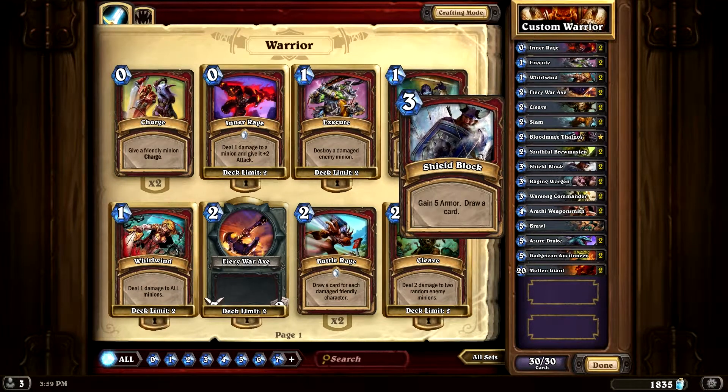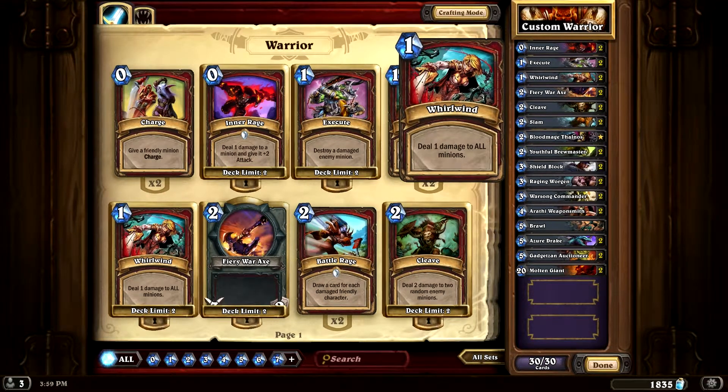Shield Block — always a good card. Gain 5 armor and draw a card. You definitely want to have two of those, always. If you're not seeing a lot of pressure, just armor up and take a hit. Whirlwind deals 1 damage to all minions — it's a good board clear in the beginning of the game, or if you need some extra damage. Just remember it hits all minions, so you've got to be careful on that one.